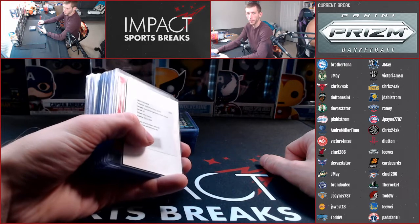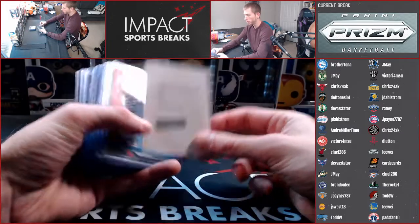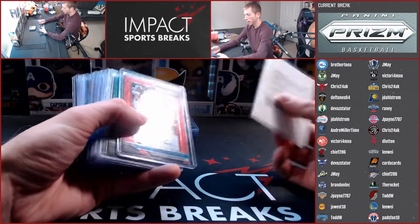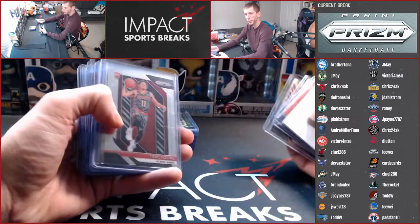Alright guys, recap video from our PRISM Mixer Break. We're going to start off with the better hits from Choice, which is a John Henson Redemption, Zaza Red Scope Auto, Solomon Hill Emerald to 8, and a Tiger Stripe of Hassan Whiteside.